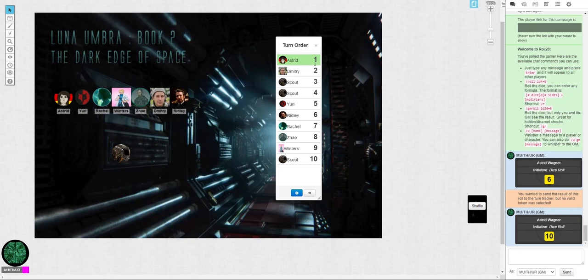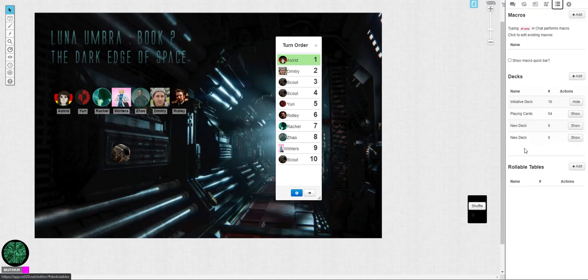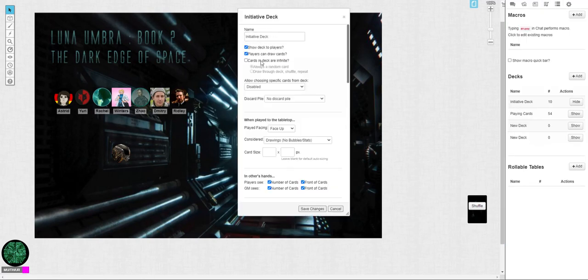And if you're ever going to have combat with more than 10 turn orders, you just come into here and turn on the 'always draw through shuffle repeat' setting — and that's all there is to it.